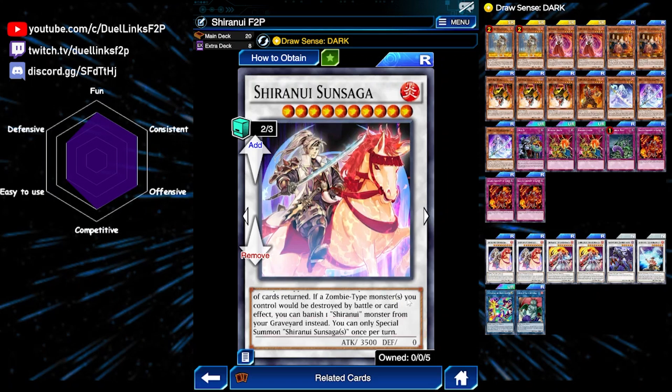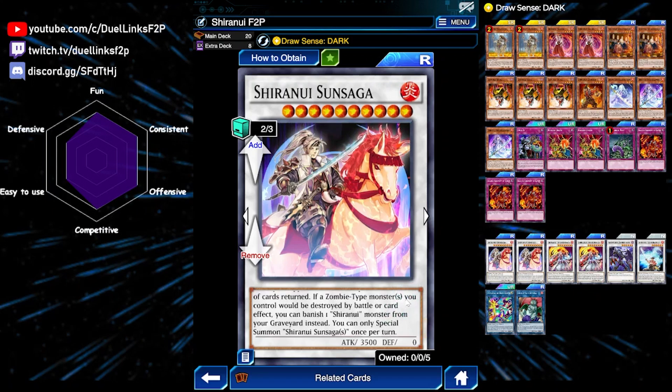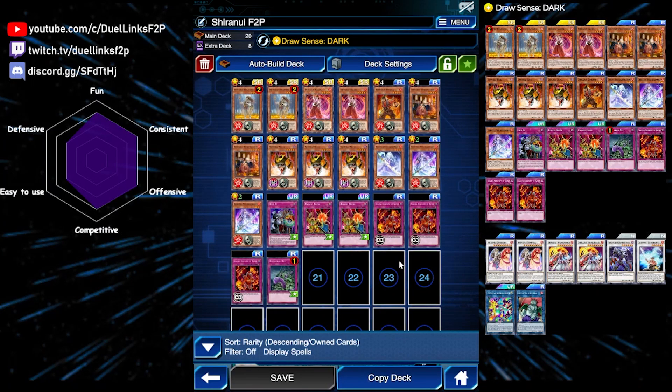Sun Saga also has a very, very annoying protection effect. When any zombie monsters you control would be destroyed by battle or card effect, instead you can banish a Shiranui monster from your graveyard. And this is not once per turn, so you can just keep doing that as long as you have Shiranui monsters in your graveyard.